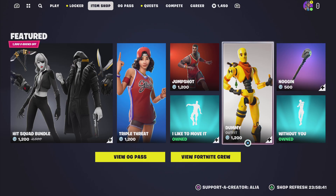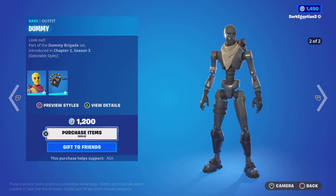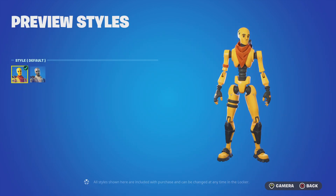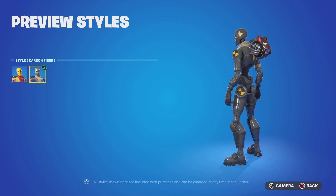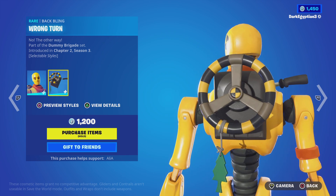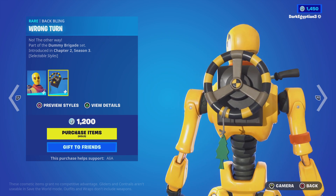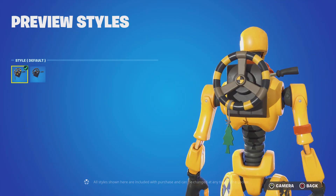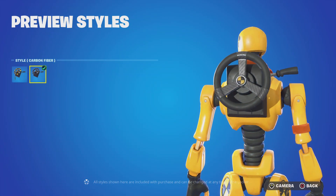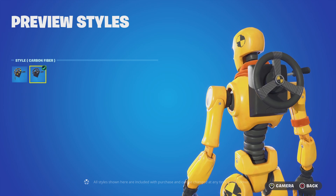Moving on to the Dummy skin, Look Out — part of the Dummy Brigade set, first introduced in Chapter 2 Season 3. Two styles: we have the default, and then the alternate which is the carbon fiber style. Moving on to the back bling, we have the Wrong Turn — 'No, the Other Way.' This does have two selectable styles: the default with a nice little pine-scented fresh, and then the alternate which is the carbon fiber — sadly losing the scent of pine fresh, but you can't have it all.